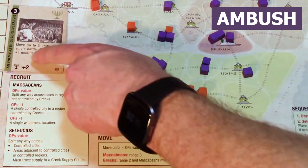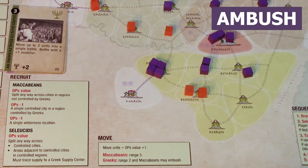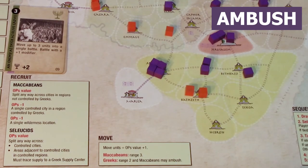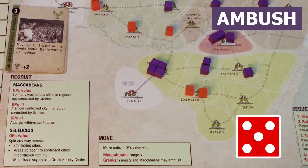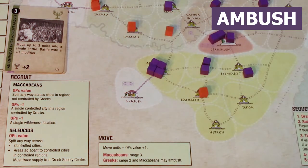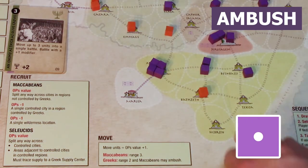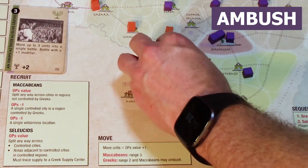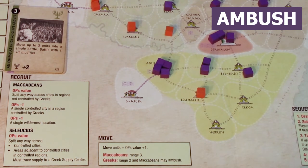When an ambush is triggered, both sides roll dice. If the Maccabean player rolls a 5 or 6, they lose a unit. The Greek player loses a unit on a roll of 3 through 6. So in this case, even though the Greeks lost the ambush and had to stop moving, only the Maccabean player lost a unit. That's how ambushes work.